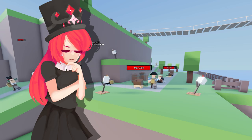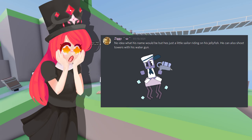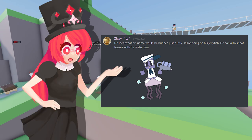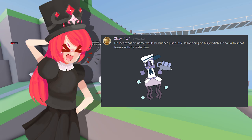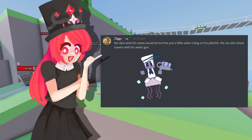So the first suggestion comes from Ziggy. He says no idea what his name would be, but he's a little sailor riding on a jellyfish. He can also shoot towers with a water gun. I absolutely love his design and I think he fits the map really well. I'm not quite sure about him shooting towers — most enemies in tower defense games don't do that. I will definitely add enemies that attack and have special effects, but for most enemies we probably won't do any special attacking effects. That's probably gonna be mostly for the bosses. I really love his design — it's basically two characters in one. Very awesome design, and I think we will probably see him in the game one day.